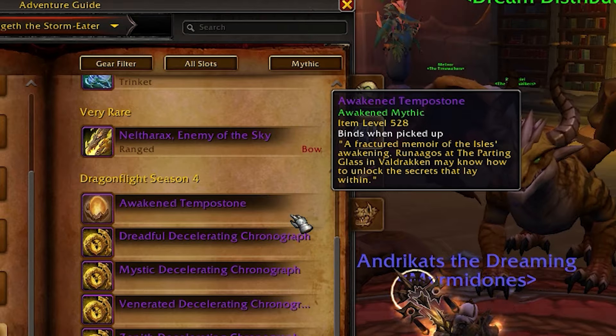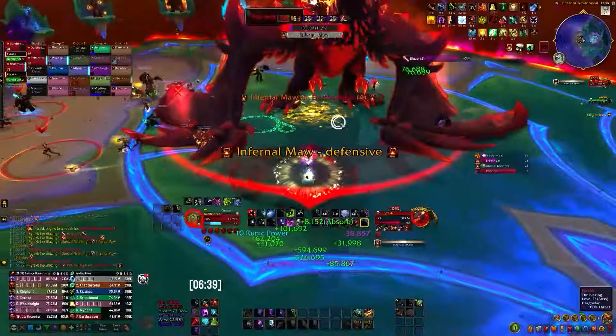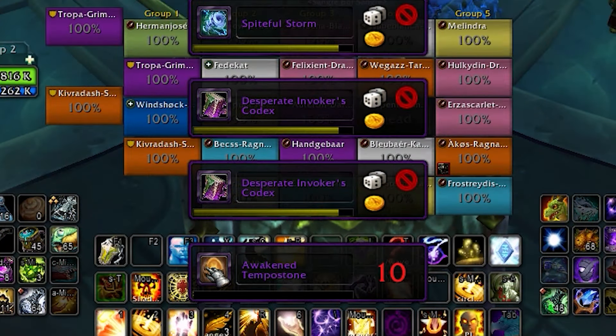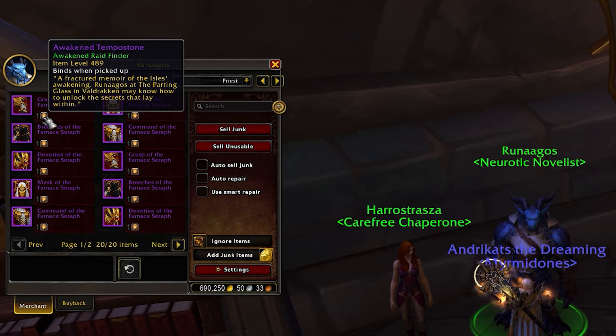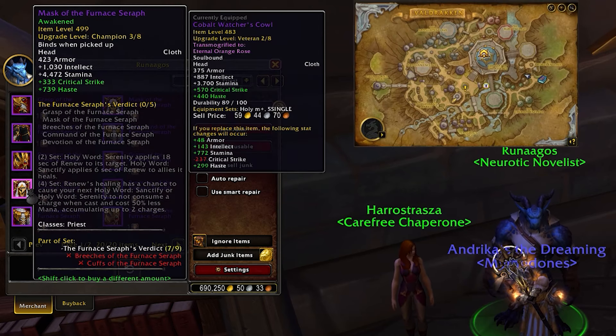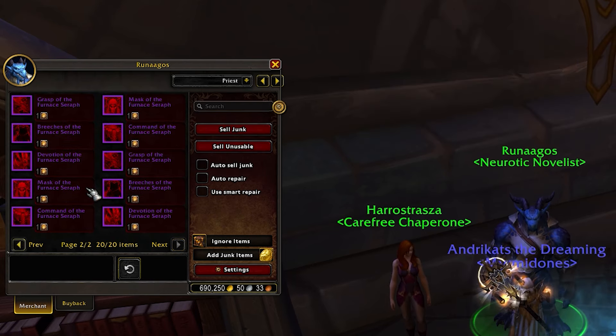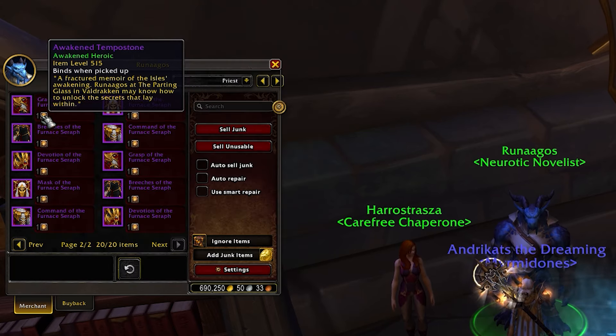That means Raszageth in Vault of the Incarnates, Sarkareth in Aberrus, and Fyrakk in Amirdrassil. These Omnitokens are universal — they don't have any class or armor type attached to them, meaning everyone can roll on them. They can be used to purchase a tier set piece from a vendor named Renagos, again in the same area as the other Bullion vendors.